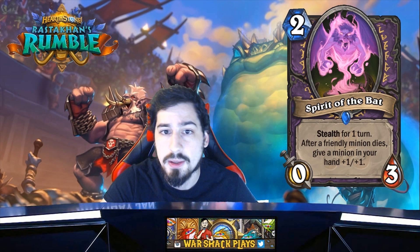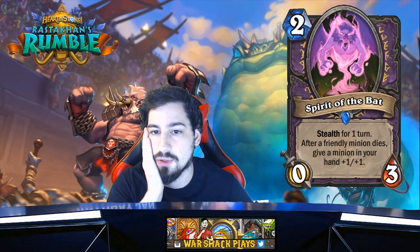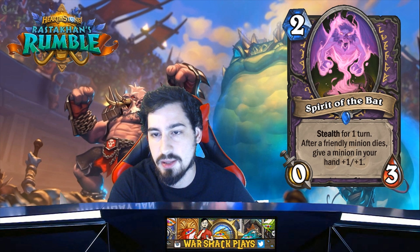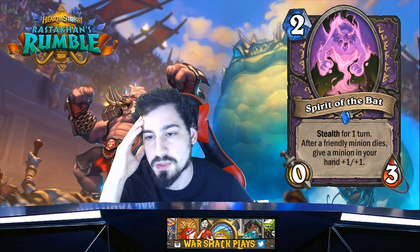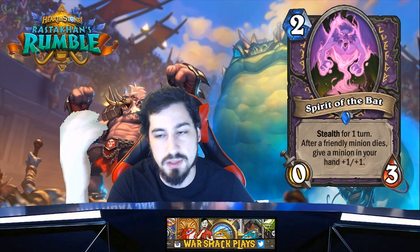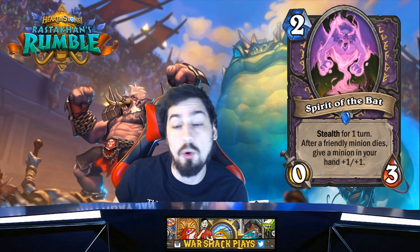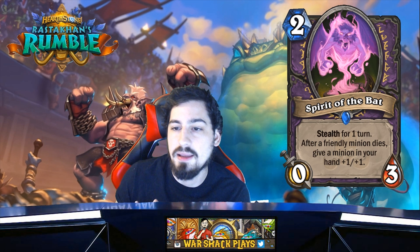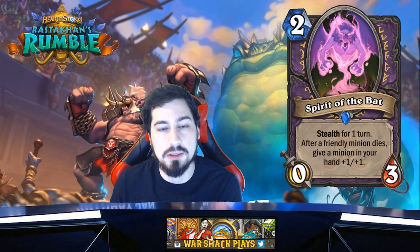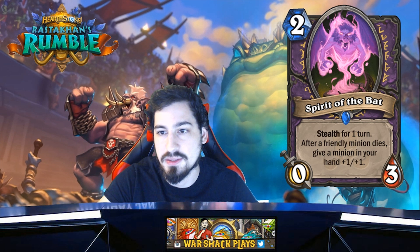Spirit of the Bat — two mana 0/3 with stealth for one turn, like all the spirits. After a friendly minion dies, give a random minion in your hand plus one plus one. The combination is: play Spirit of the Bat, kill off a bunch of minions, and hopefully it buffs the Bat.